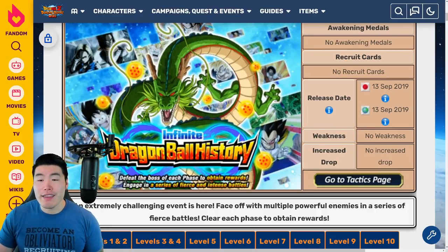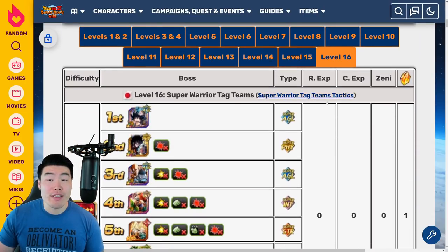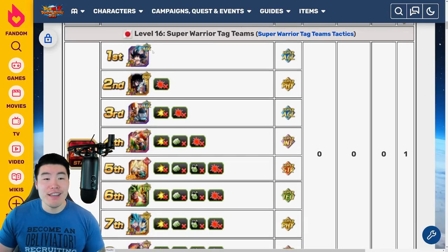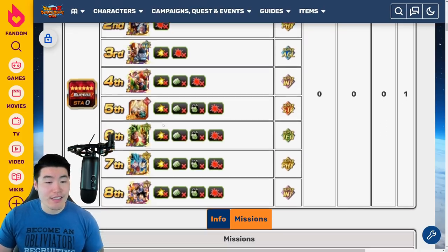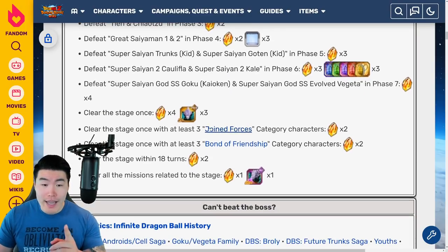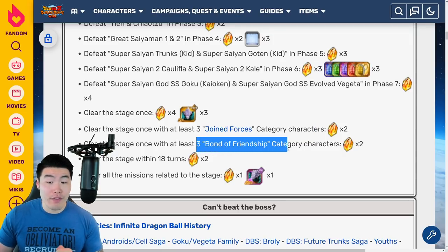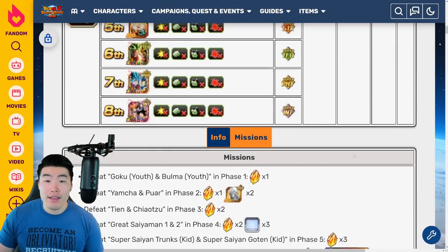Lastly, let's quickly look at the new stage of Infinite Dragon Ball History — Stage 16 versus Super Warrior Tag Teams, or Joint Forces characters essentially. The first enemy is Goku and Bulma, then Yamcha and Pu'ar, Tian and Chaotzu, The Great Saiyaman 1 and 2, Super Saiyan Goten and Trunks, Kale and Califla, the Blue Boys, and finally the GT Trio — 8 enemies in total. To complete all the missions, you need 3 units in the Join Forces category and 3 units in the Bond of Friendship category on your team, which can be completed on separate runs.